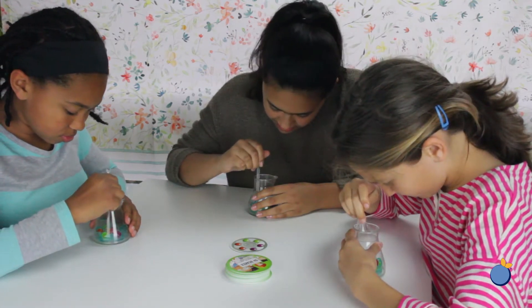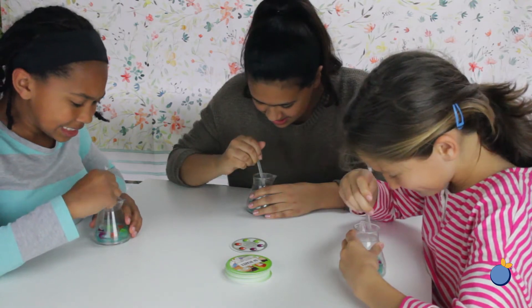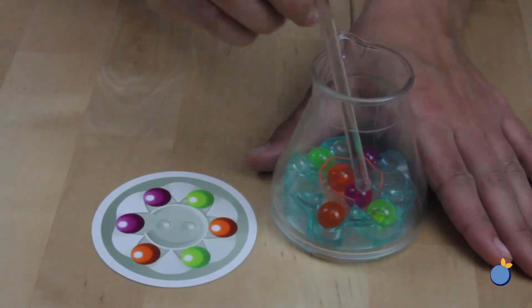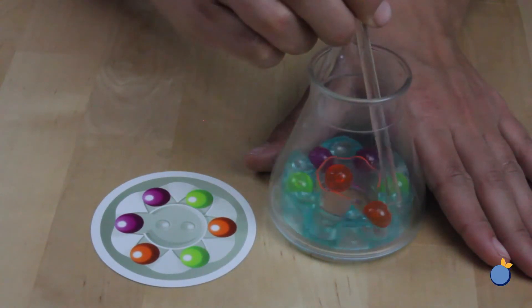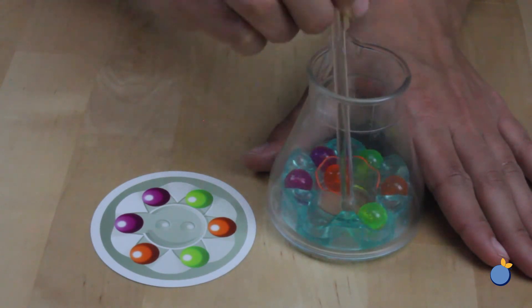All players will then race to solve the formula on the challenge card by stirring the molecules into the right compartments. To rearrange the molecules, use the rotating mechanism at the bottom of the beaker. Fit the end of the stirring rod into the grooves of the mechanism to rotate it, and then push the molecules through the open gate to move them between the outer compartments and the central area.